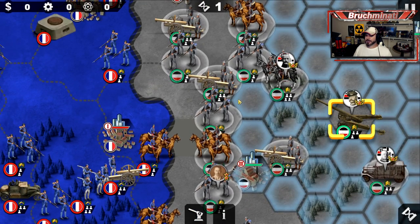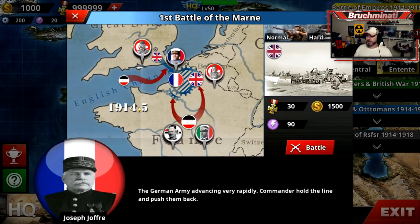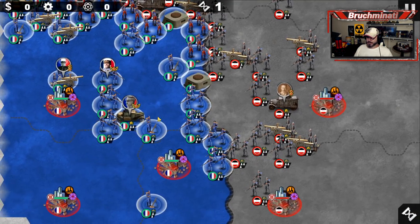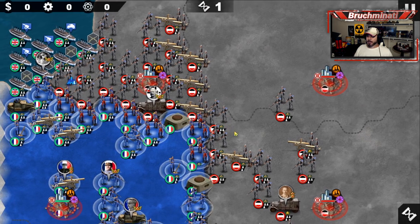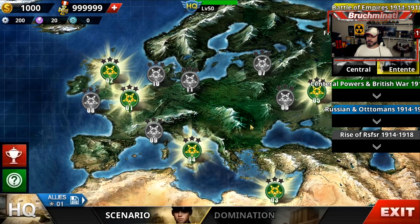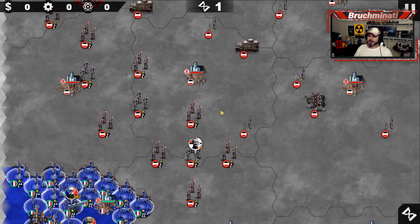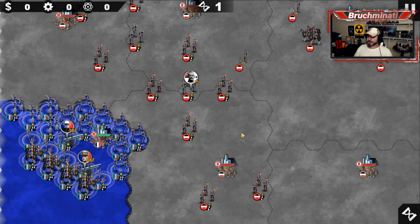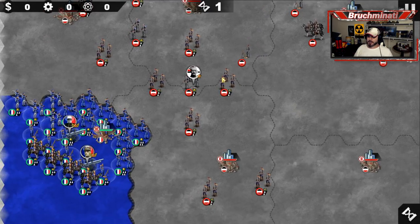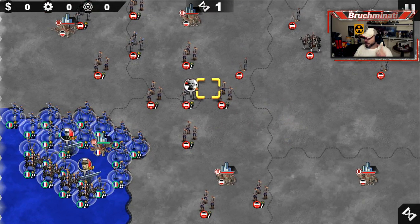Seeing a general on an artillery piece brings back good memories. That's gonna be it for the Central Powers missions. For the Entente we've got the First Battle of the Marne - we get to play with the French, with some British backup coming in at least without gas artillery. Then the First Battle of Ypres - playing with the French again. Remember, I assume he's gonna add some terrain but right now it is still an unfinished product.